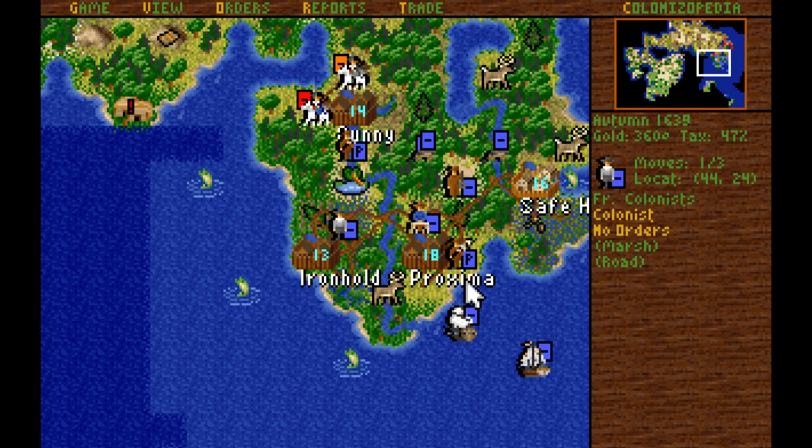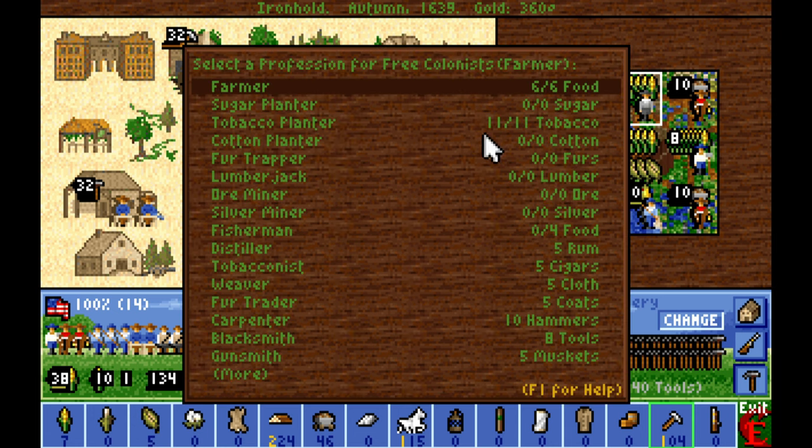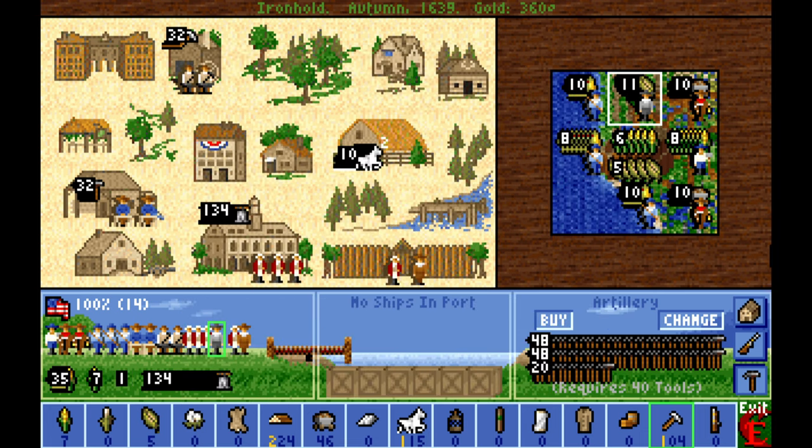The free colonist that was just born — we're going to have them go over to the prime tobacco tile and work that so that we can supply our cigar industry a lot better, making 11 tobacco per turn. Very nice.